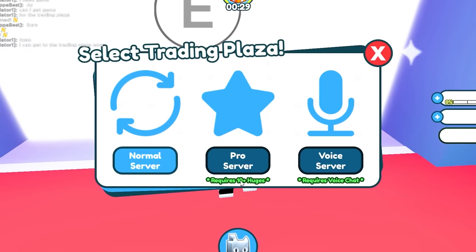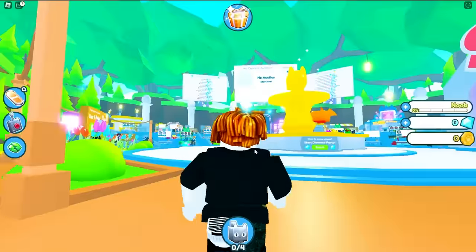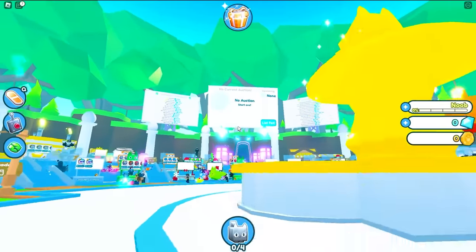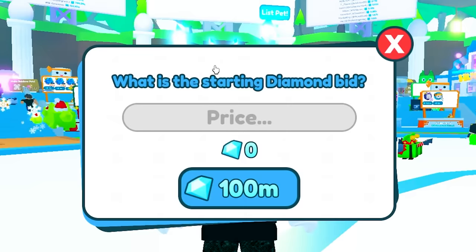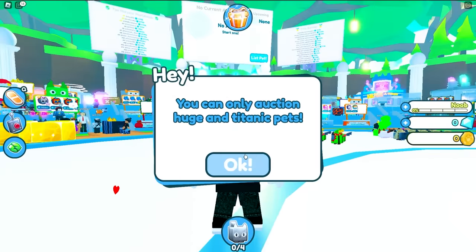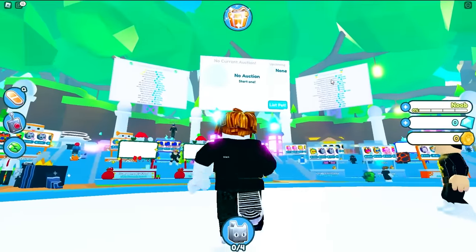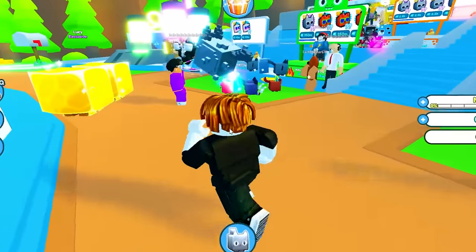I can't get to the pro server because I need 10 huges — that's my goal to become pro. At the auctions right here, there are no auctions. Let me try to list a pet — I'll list it for 100 million. Wait, you can only auction huge and titanic pets. I guess no one wants to auction.